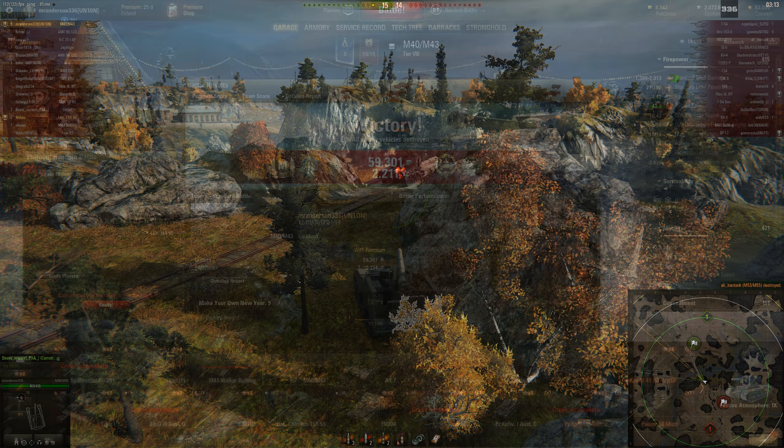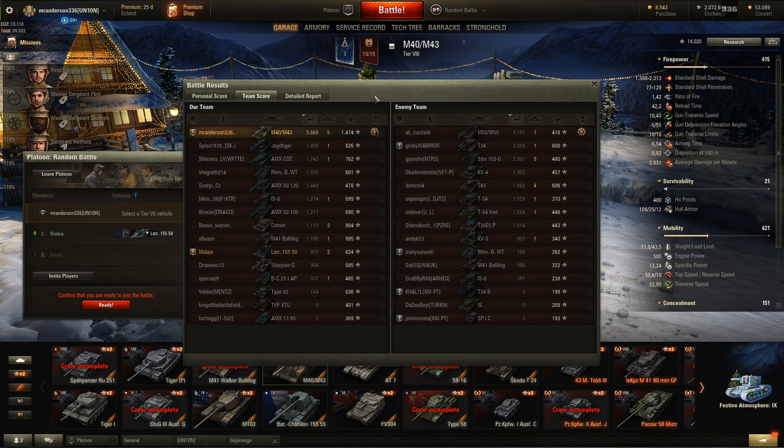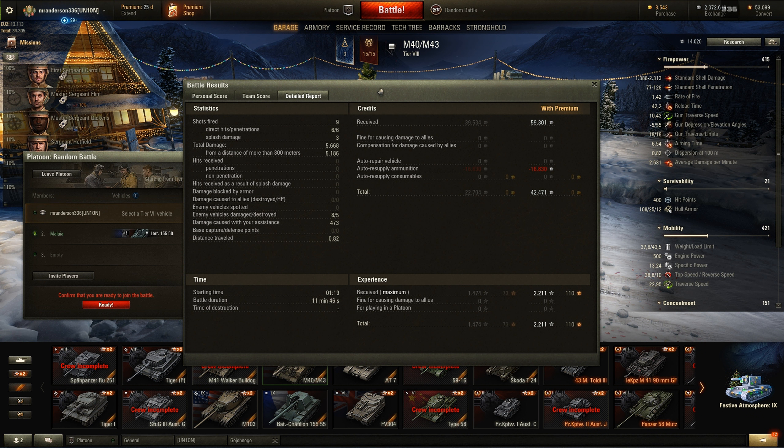Let's take a look at the post-game stats. We got a Tanker's Badge, Bruiser, High Caliber, and Confederate. We got 60,000 credits and 2,200 experience. 5,668 damage, 5 kills, 1,474 base experience. My friend managed to do 1,000 damage and get 2 kills. 9 shots fired, 6 hits, 6 penetrations, 3 splash damage. We only paid for ammunition this game since we didn't take any damage, making a profit of 42k. Thanks for watching guys, have an awesome day. Remember to have fun in the games because that's why they're made. I'm Mr. Anderson336 and I'm out.